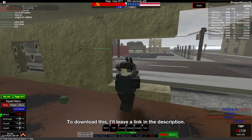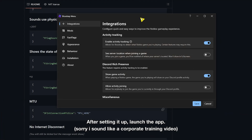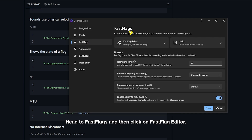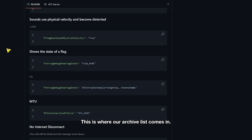To download this, I'll leave a link in the description. It only works on Windows, so for anyone using anything else, it's not possible. After setting it up, launch the app. You will then be greeted by this entire menu here. Head to Fast Flags, then click on Fast Flag Editor. Then you'll see this button here called Import JSON — this is where our archived list comes in.